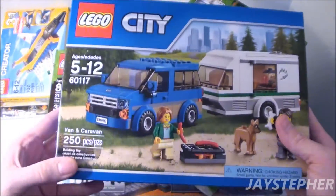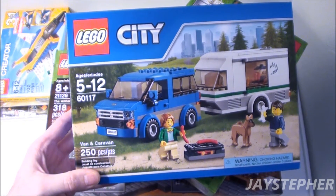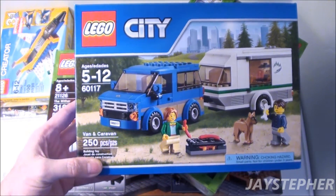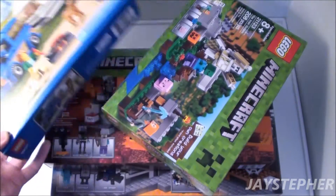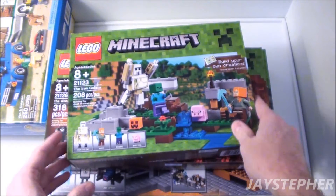Next we have Lego City — this is the Van and Caravan, set number 60117. Pretty cool set. Reminds me of going camping. Can't wait for summer to do that.